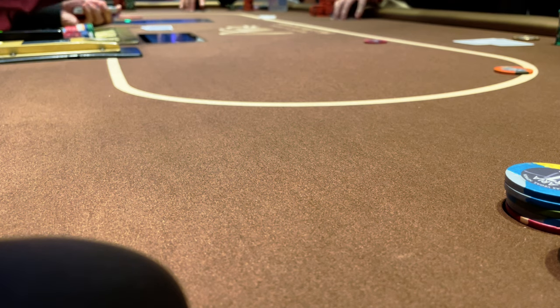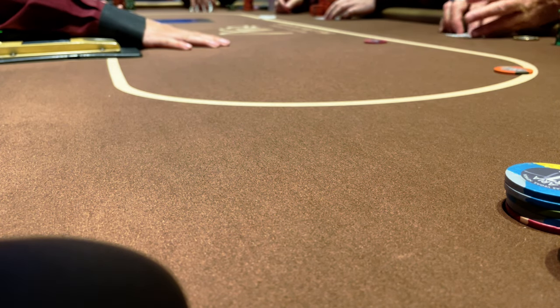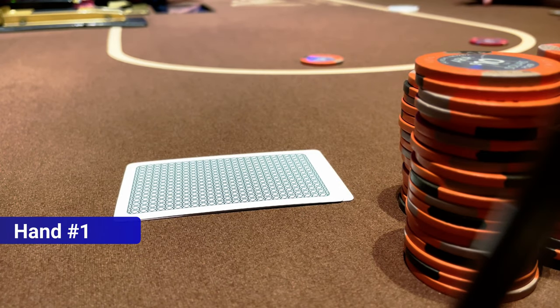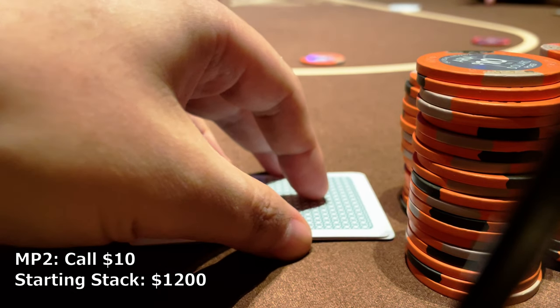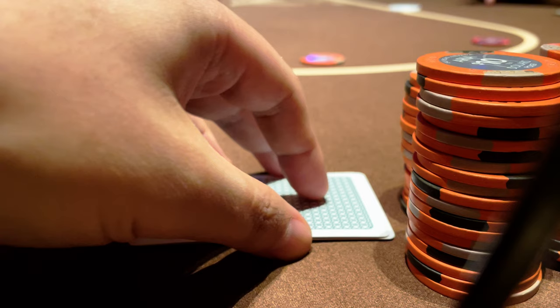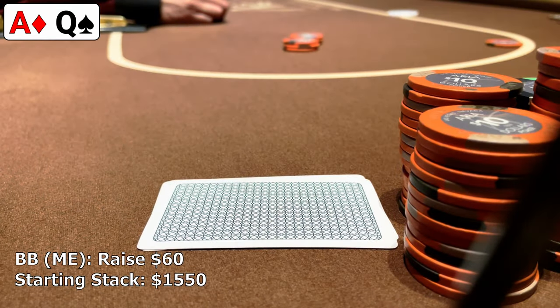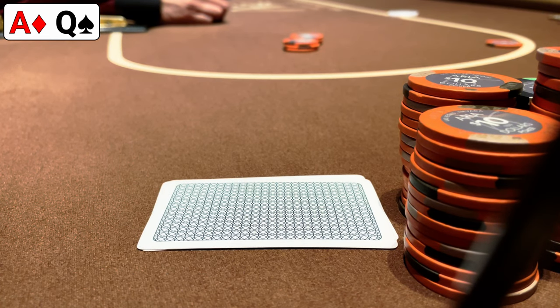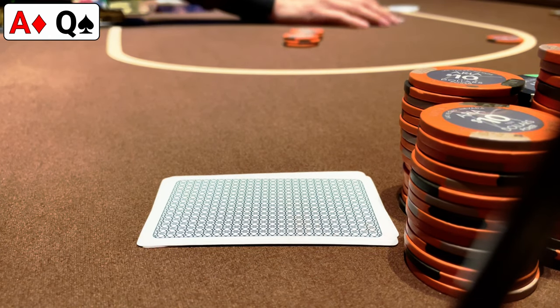We sit down and buy in for $1,500, although this game plays slightly bigger as the cap is $3,000. After a few orbits we pick up our first playable hand in the big blind. There are two players who limp from mid position before the button overlimps. Before we even look at our cards we're thinking this is a great configuration to toss in a squeeze — and we get even better news when we look down and find ace-queen. We make it $60 to go, expecting to take it down a good percentage of the time, but also happy to get action against one player. As it turns out, only the second limper calls.